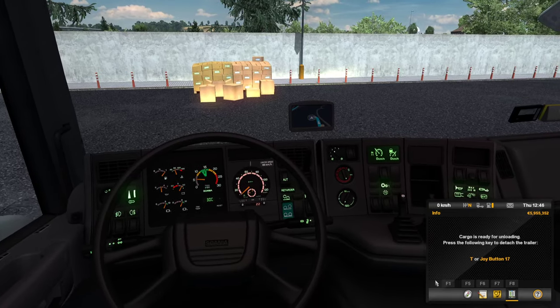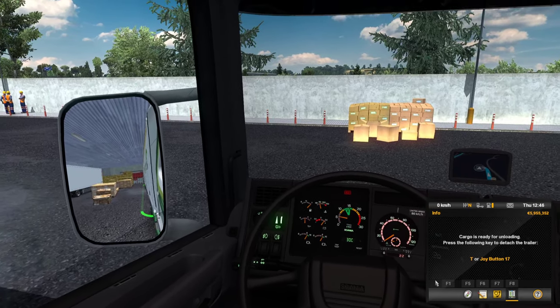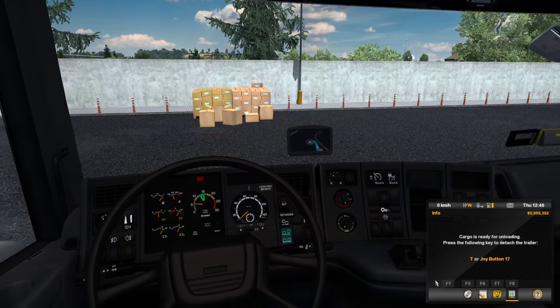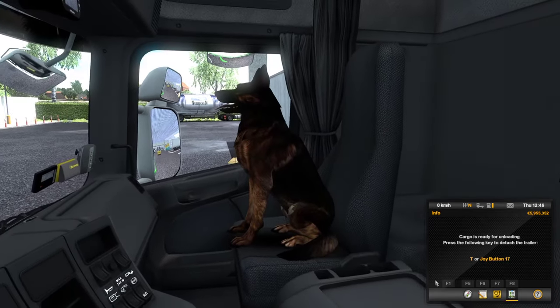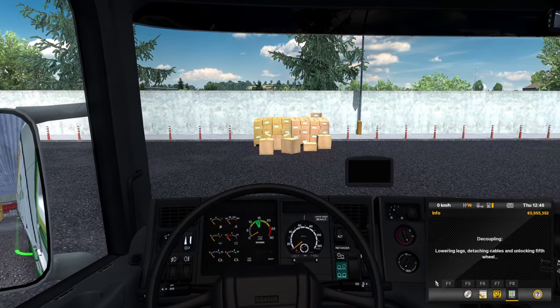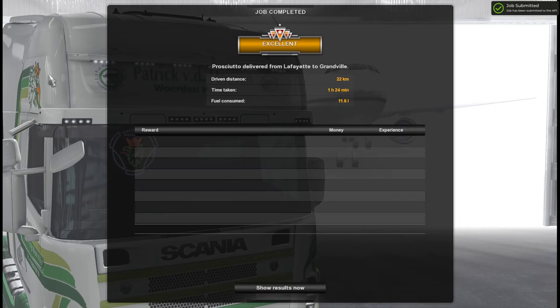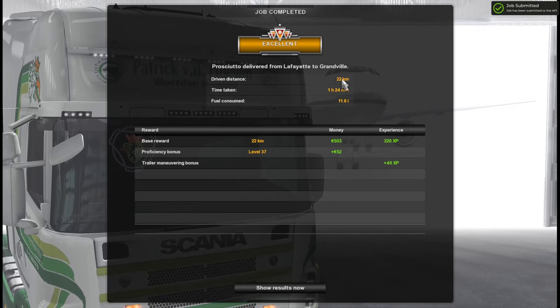Easy peasy — straightforward parking. Thankfully I didn't have to struggle. There you go — Rex looks like a happy dog.